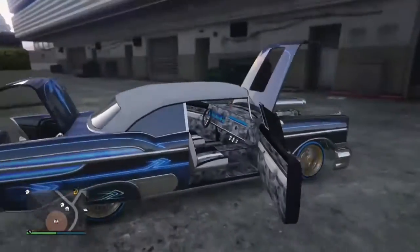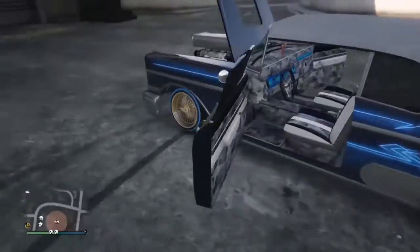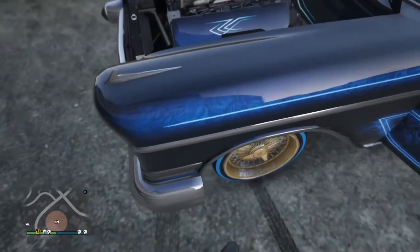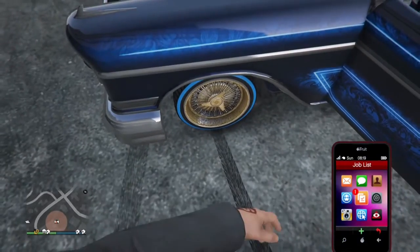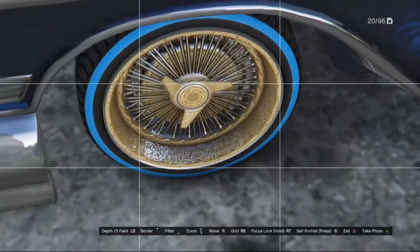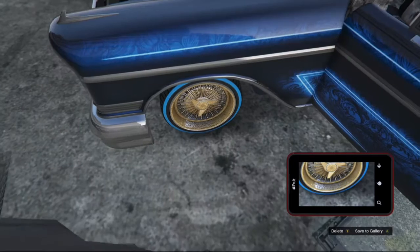I'll be talking about a secret wheel — the secret right under the wheel — which probably a lot of you don't know about. You can see I'm just about to zoom in on it, and it just says 'Los Santos Customs.' I just wanted to show you that; I thought it was kind of cool.